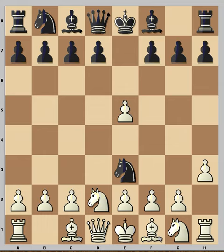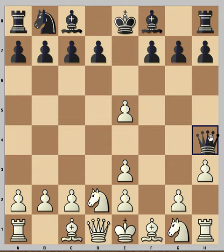It was like a thunder from the clear sky, because the queen is under attack here. The only move to save the queen is to capture the knight. But then we have a problem on the e1-h4 diagonal, and that's why queen goes to h4 — Queen h4 check.